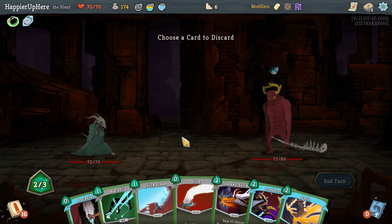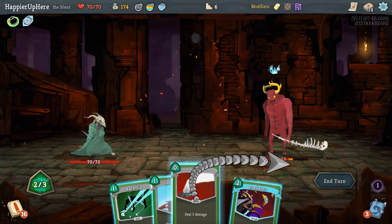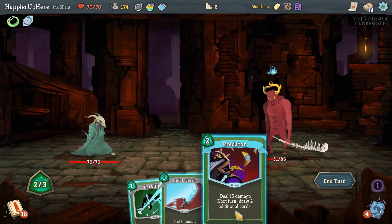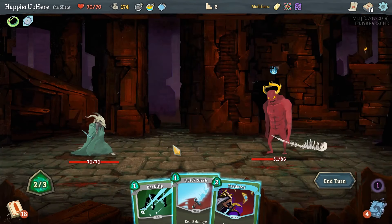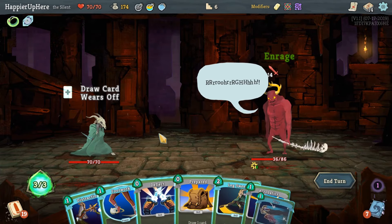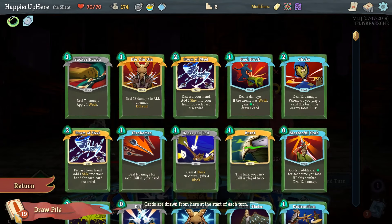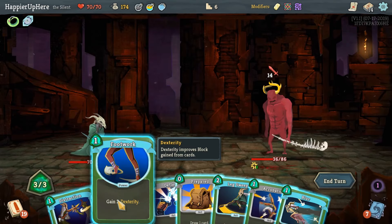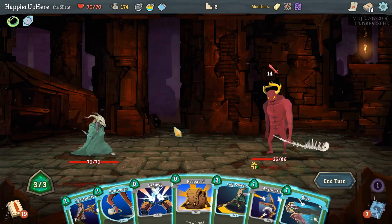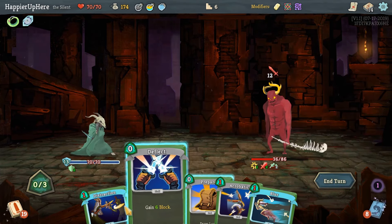Backstab and Slice coming up next — next turn we're going to have big trouble defending. Let's do Predator so we'll draw two extra cards — not that they'll help too much but it's a start. 14 incoming — we could do Leg Sweep and defend fully, then next turn we have Die Die Die and Storm of Steel. We could also Blur the Leg Sweep for extra defense next turn. I think we'll do Footwork and then Leg Sweep — we are fully defended so we don't need to Deflect.